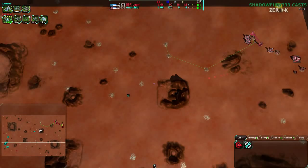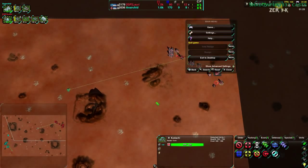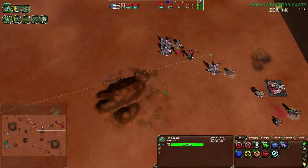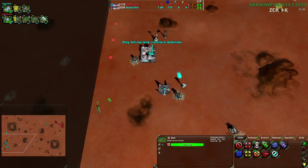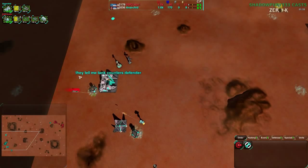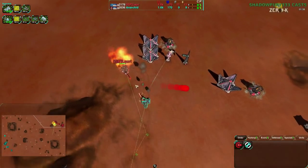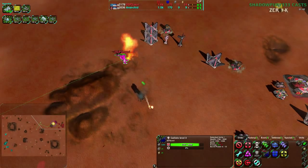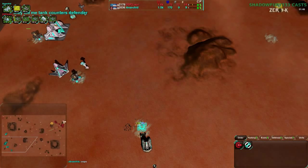Lauri is scouting on Anerkid, making sure there's nothing untoward going on. Anerkid, on the other hand, going for an attack with the Kodachis — gotta make sure that gets in, try to deal some damage. The Defender here is going to be a bit of a problem. While the dart's going around back, the Kodachi is not able to do too much, going down, hitting Lauri's commander but not hitting the metal extractor, which would've been a much better option. Anerkid even pointing out that was a mistake.